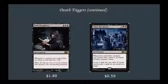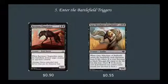Our last two death triggers: Dark Prophecy, a 3 mana enchantment — whenever a creature you control dies, you draw a card and lose 1 life, like a weird version of Phyrexian Arena. Open the Graves: 5 mana enchantment, whenever a non-token creature you control dies, create a 2-2 black zombie — absolutely brutal in this deck. Category 5 is Enter the Battlefield triggers. Ravenous Chupacabra: 4 mana 2-2 beast horror, when it enters the battlefield, destroy target creature an opponent controls. And Grey Merchant of Asphodel: 5 mana 2-4 zombie, when it enters the battlefield, each opponent loses X life where X is your devotion to black, and you gain life equal to the life lost — very strong.